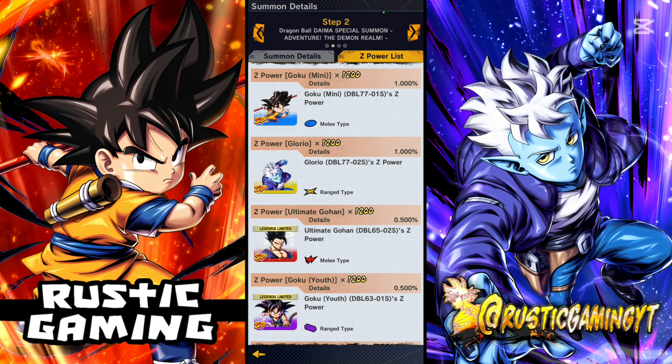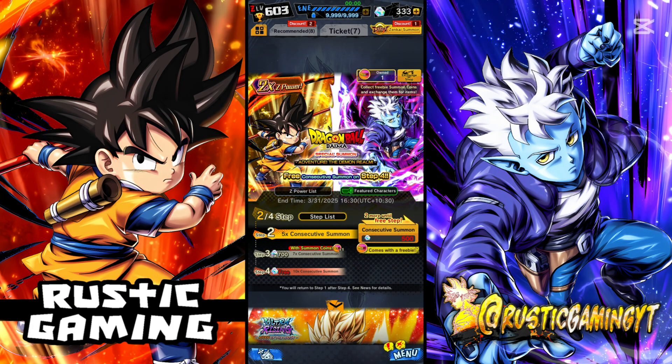I have no clue when the next banner is going to drop. It's just a waiting game. I've said in a lot of my Summoner Skip videos — you have to be careful, because Legends can literally drop these banners out of nowhere. We had no clue this was coming at all, and it's just like, hey, here's a banner with Glorious and Goku Mini. When Legends Fest is around the corner, it's a bit of a hard decision.